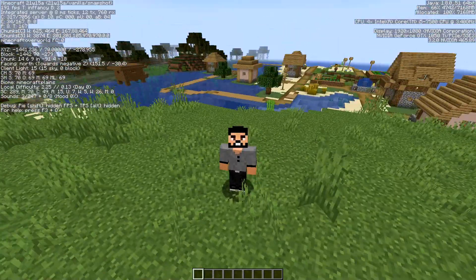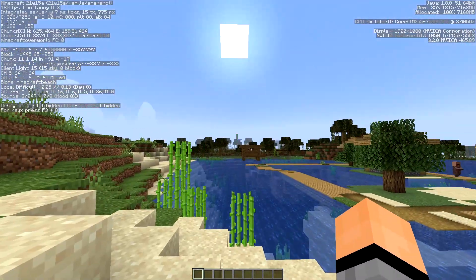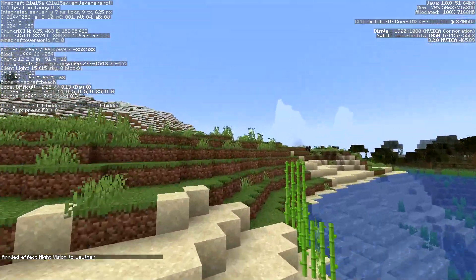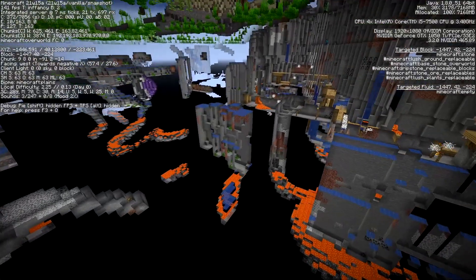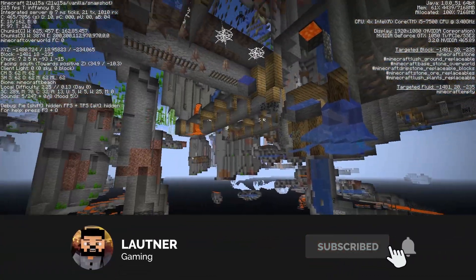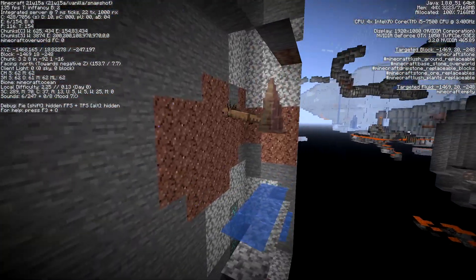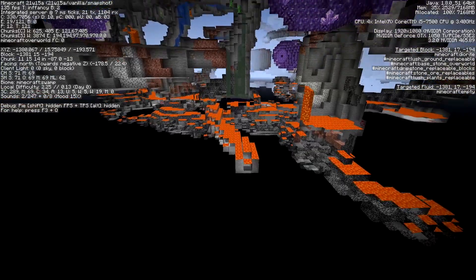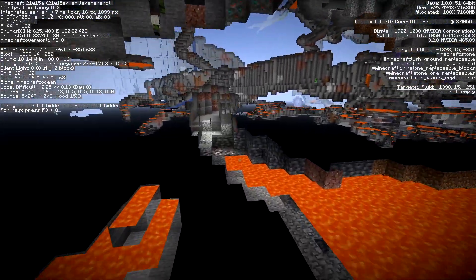Here we are inside a normal 21w15a world with the changes reverted — it's actually quite a nice spawn. I have to admit it is a lot more smooth. In spectator mode in a normal world, the generation definitely looks a lot like 1.16 generation. It is very much the same, but there are still changes like with the mineshafts, and we still get a few things from before. We do have axolotls, which is great. It's basically a very compact version of the Caves and Cliffs update.